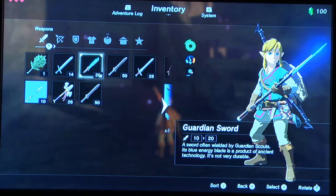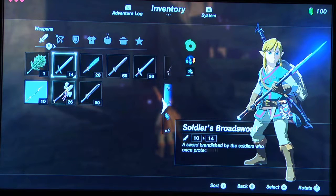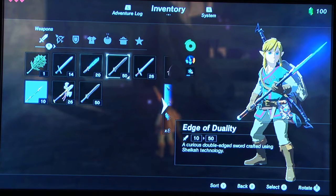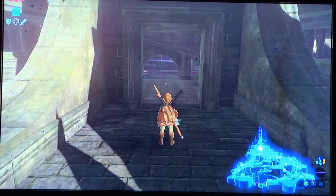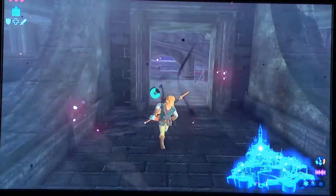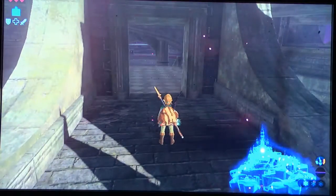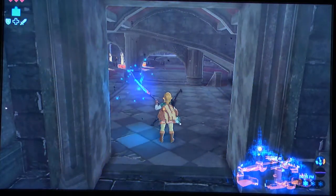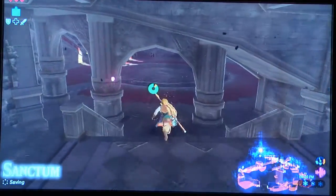I've made it to the fourth fight, which is the Thunder Blight form of Ganon. I have a hard time getting past the third form, which is Fire Blight — it's pretty tough and takes a while each run. As you can see, my stamina bar isn't much, but you can make it. You have to do a lot of dodging involving climbing and using angles to avoid lasers.